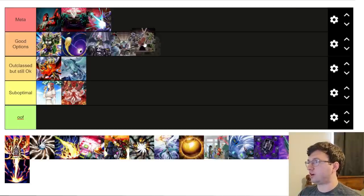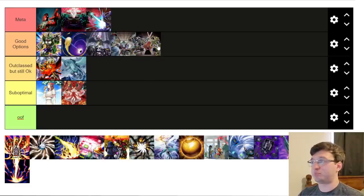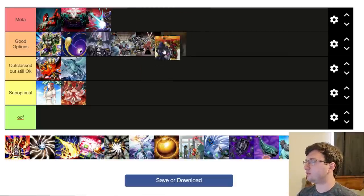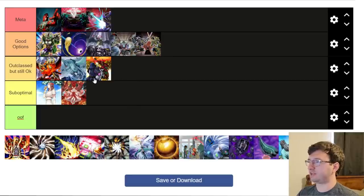Gozen Match is a good option — it's more of a deck-dependent pick. It hits Spright but doesn't hit Tier Element. If you're siding it for Spright, it's amazing. Rivalry of Warlords goes in roughly the same tier. I think Gozen is a little better than Rivalry right now, but both are still okay.